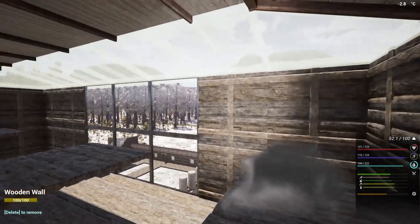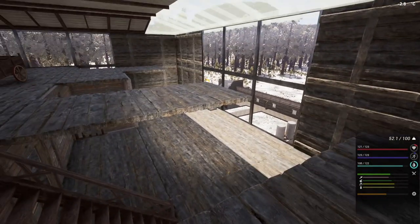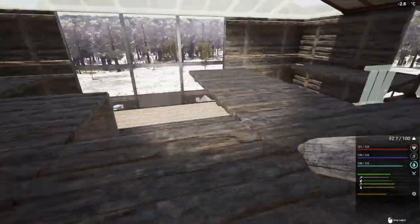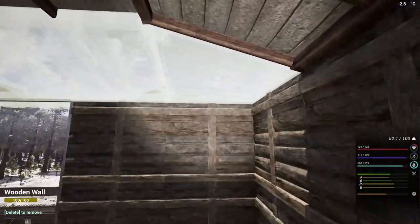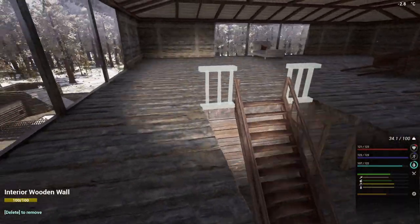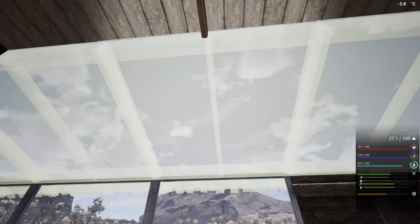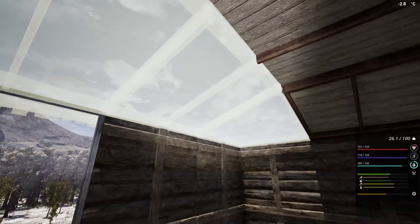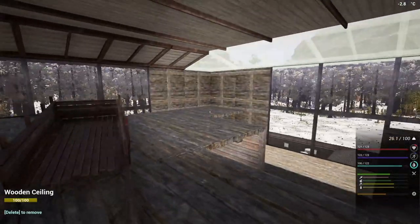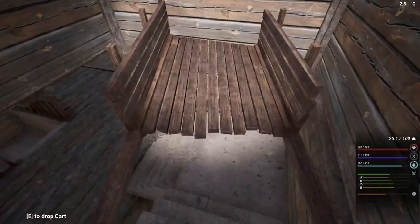That should allow us to do this. Although when we're putting the lights up we might have to — yeah, I don't mind getting rid of these and then we'll just build it up again when I do the lights, just so we can sort this out. We've got 10... 20. I just need another 20 clay. We've got 20 in hand but we need another 20 — not too bad.